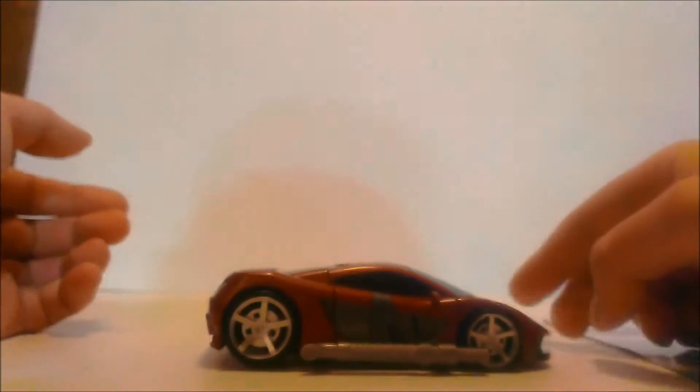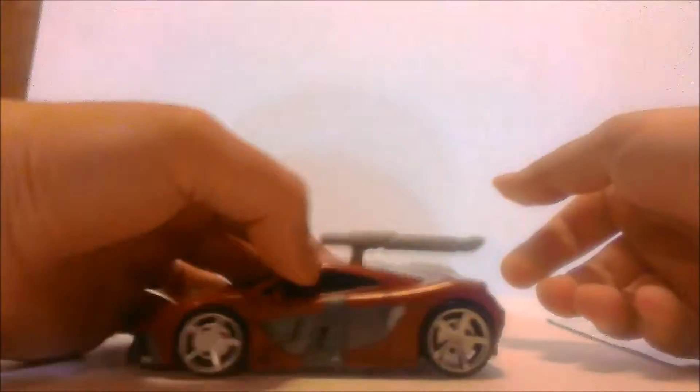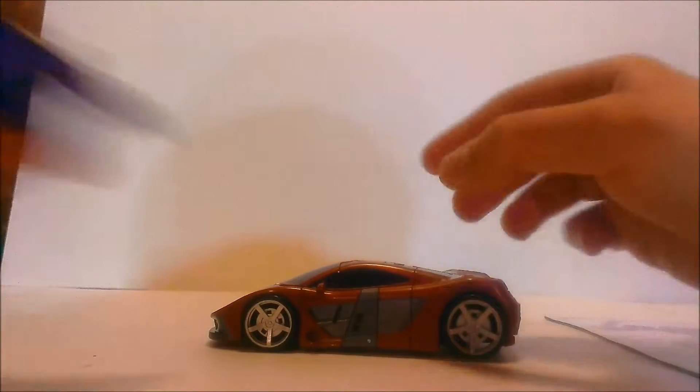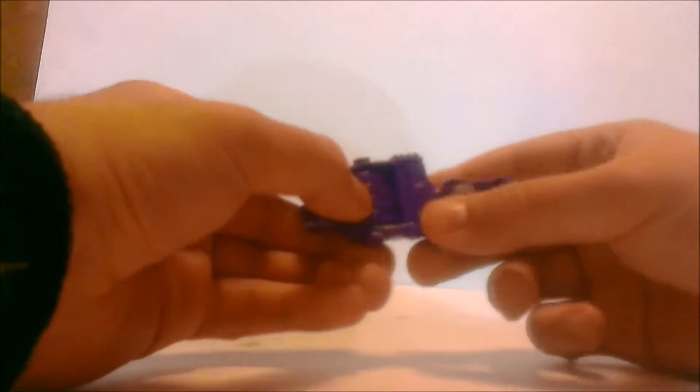He does come with this little weapon here, which is an exhaust pipe. You can store it on the side like that, same thing on the other side, or you can store it on top — though that looks a bit silly. So it's either on the top, on the side only, or no weapon at all. He also comes with a little foot or hand piece.